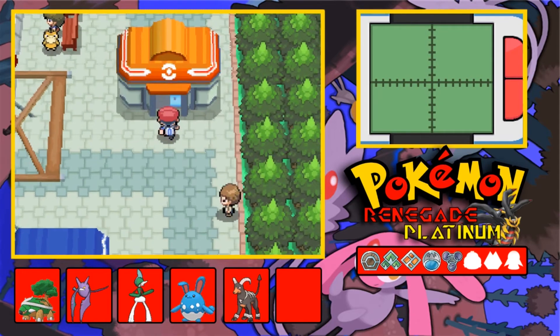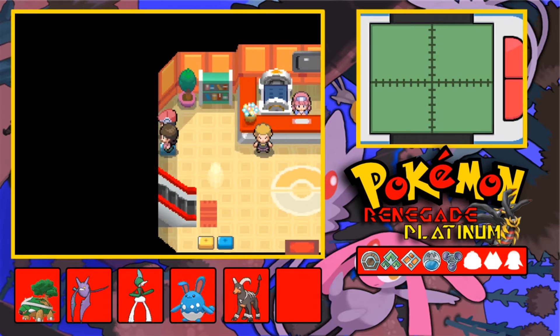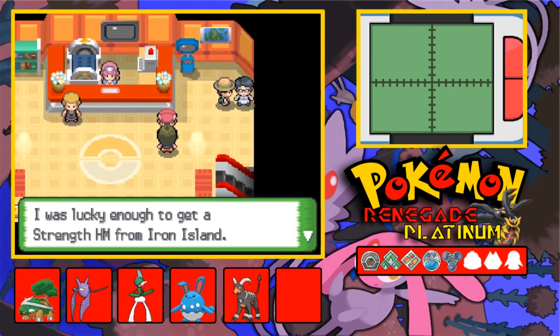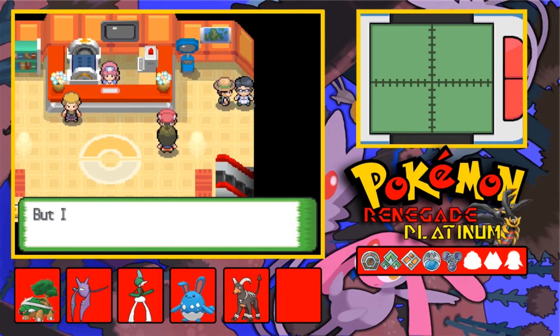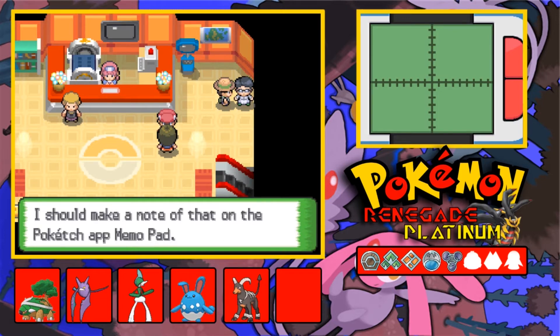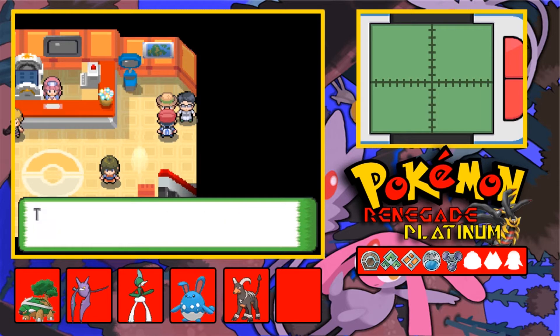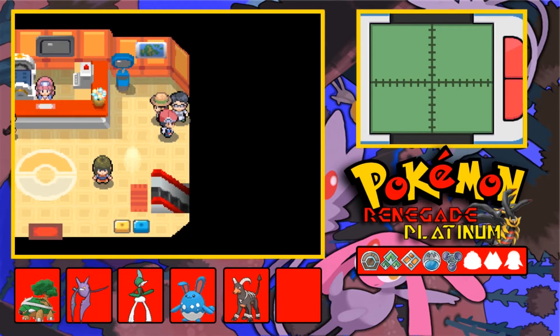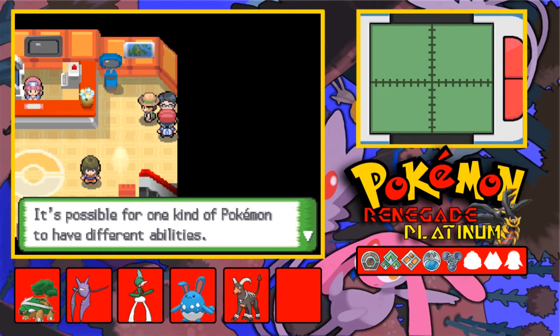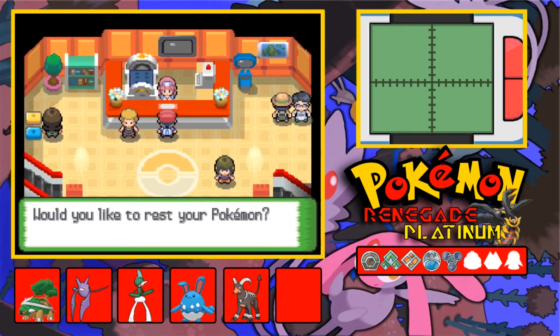That's an event later on — hopefully we get the event item too in this game. I was lucky enough to get the Strength HM for Iron Island, but I can't use it for moving boulders until I beat Byron. There's an NPC talking about Wi-Fi Plaza, but that doesn't work because this is a ROM. It's possible for one kind of Pokemon to have different abilities — that's new to me. We still have to do the underground hole at some point, and it's gonna be a lengthy stream.